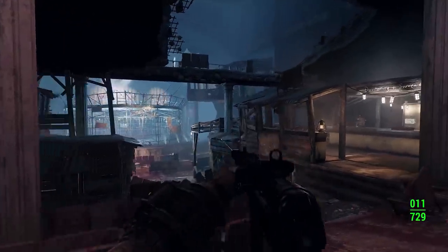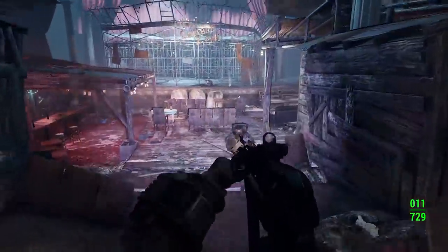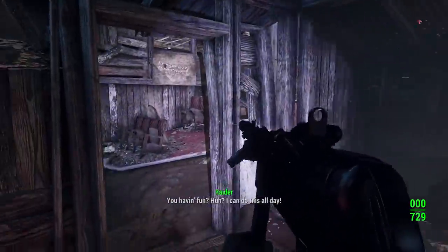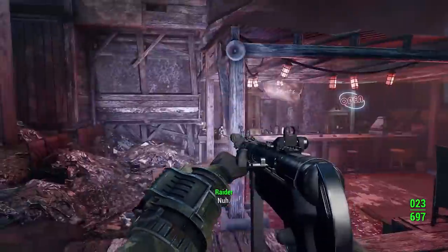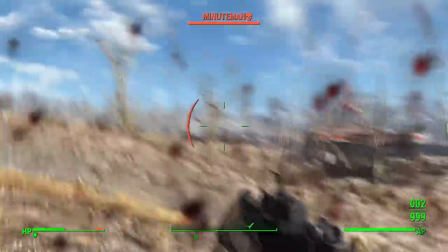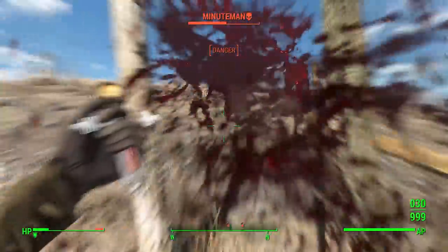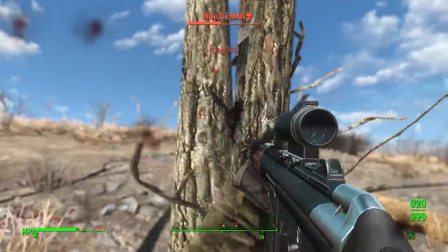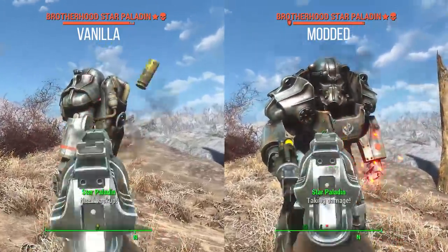The damage resistance system takes into account not just how high your resistance is but also how much damage the enemy is dealing to you. The takeaway is no matter what weapon the enemy is using, it'll hurt you — so even at astronomical defense levels, enemies with good weapons can still do decent damage. Conversely, with the damage threshold system, if enemies have a certain damage threshold and you're using a low-caliber non-armor-piercing round, you'll basically have a pea shooter.